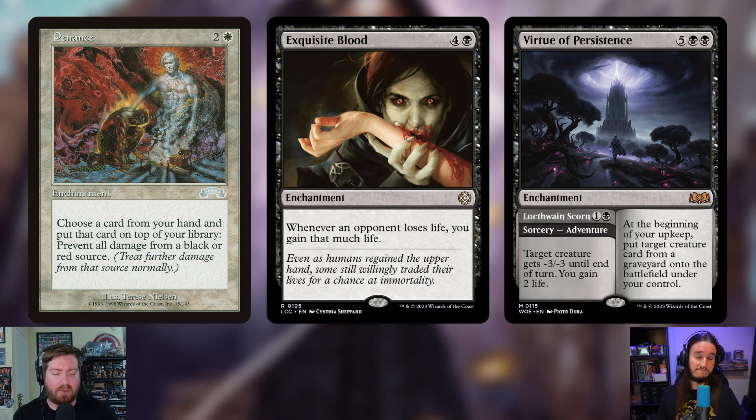Exquisite Blood is also being added — four and a black enchantment. Whenever an opponent loses life, you gain that much life. This is not a life-gain deck, so Sanguine Bond without this wouldn't do anything, but Exquisite Blood does plenty on its own — whenever anyone takes damage, from combat or anything else, you're gaining life. Even off opponents' pain lands. It kind of makes us a life-gain deck as a side effect.